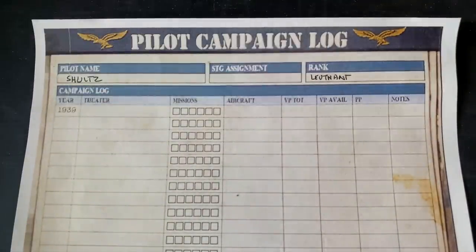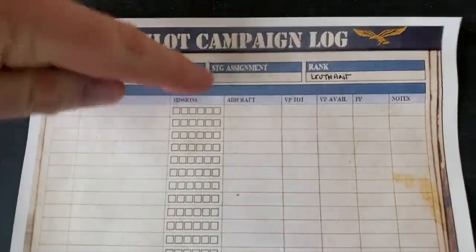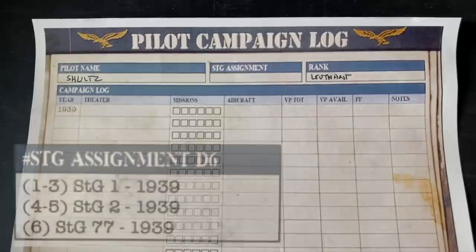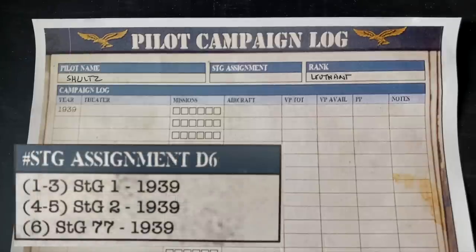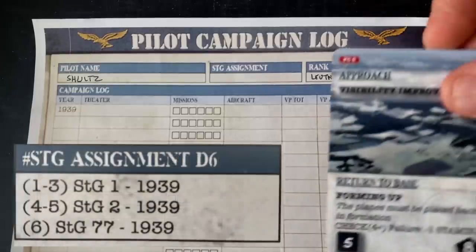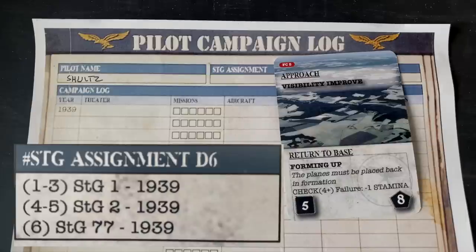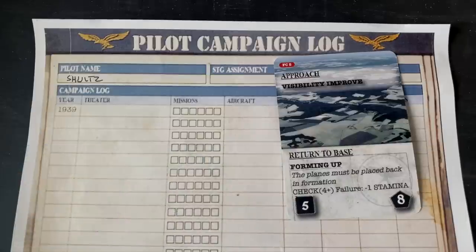The first thing we want to do with the career of Lieutenant Schultz is to get him assigned to a Sturzkampfgeschwader. To do that, we're going to generate a random one-to-six die roll number using the flight card deck. This chart determines which Sturzkampfgeschwader we get assigned to. We pick our first card and get a die roll of five on a one-to-six, so this is Sturzkampfgeschwader 2. I'll jot that information in right now.